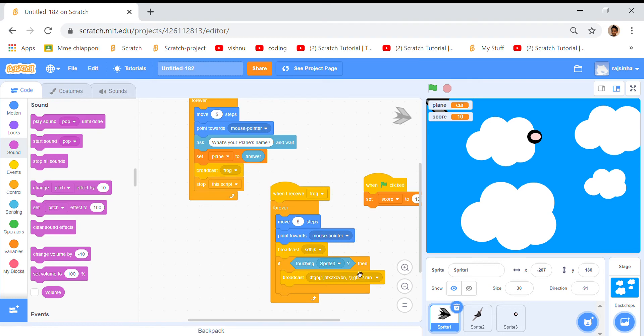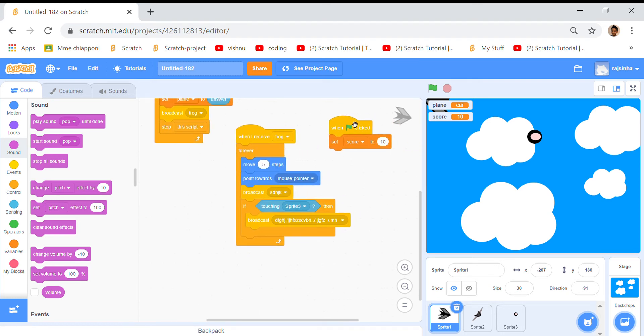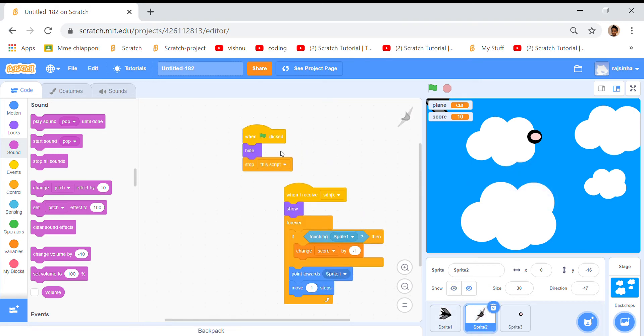And if touching sprite three, then broadcast again. And then set score to ten. So when you click the green flag, everything's gonna be set to ten. And when the green flag's clicked, hide — so this guy will hide, but stop this script. So this script is only stopped, the others are working.